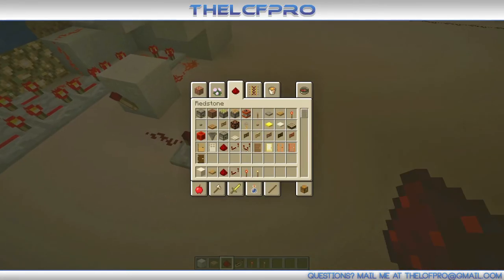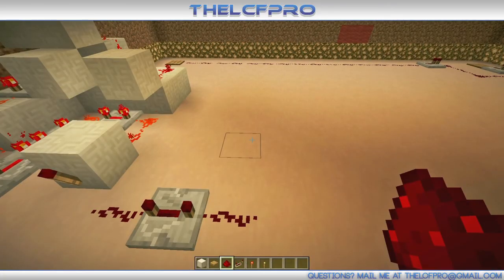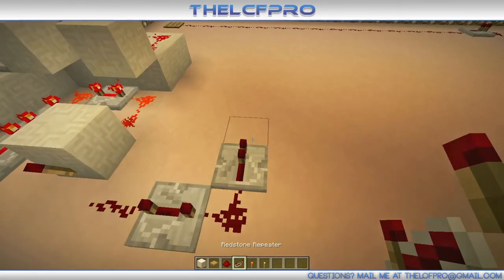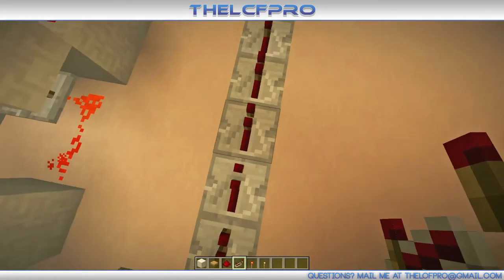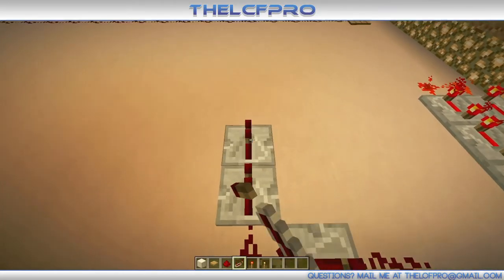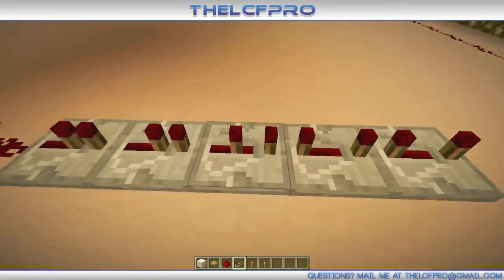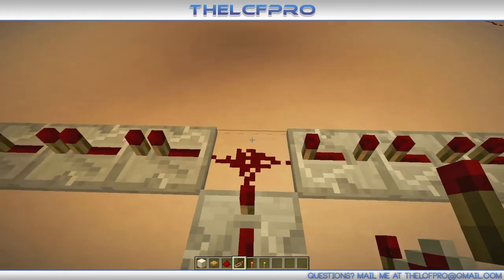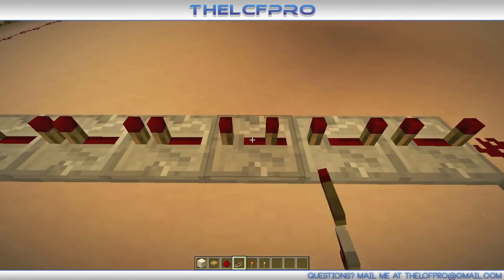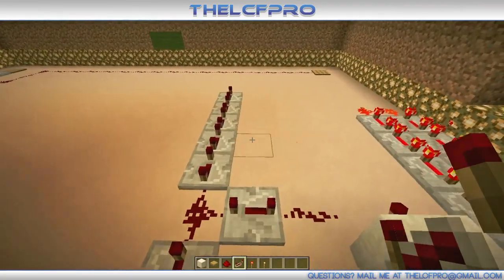Then we place some redstone over there. On this side which goes to the red side, we got to place six repeaters, and on this side which goes to the green side, it will be five. And you trigger them all the way back. That's not even going that bad — I thought it would be way worse. Which is good, because the hard part comes next, which is the music boxes.